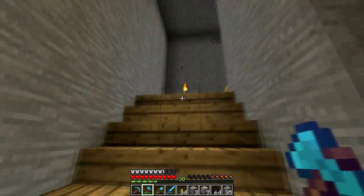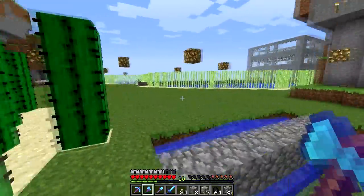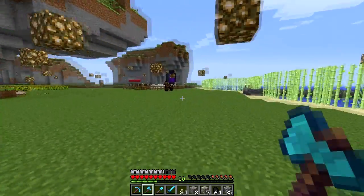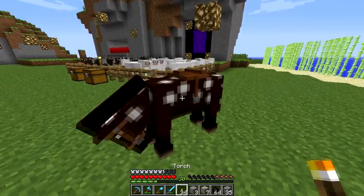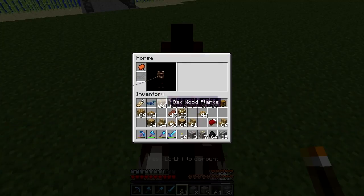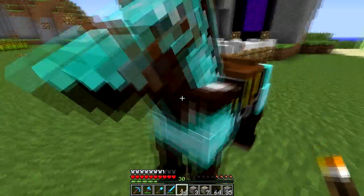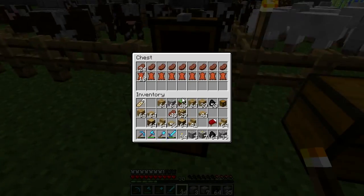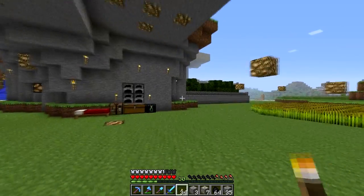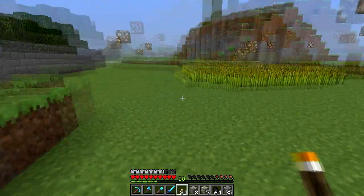Oh, we do have enough room - that's awesome. So the first thing we're going to do is put the diamond horse armor on the horse. Oh, that looks really cool - that looks awesome! But anyway, we are going to have to make an anvil if we want to put a name tag on the horse. We'll probably put it right here or something.